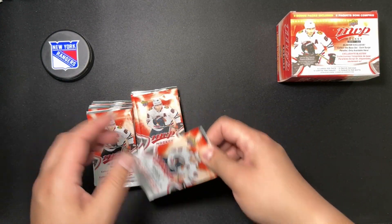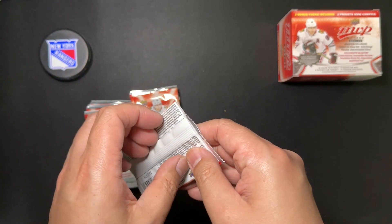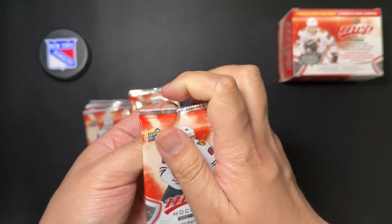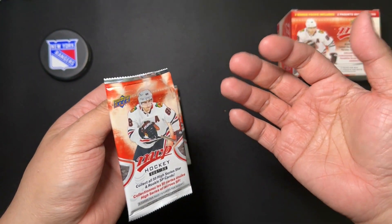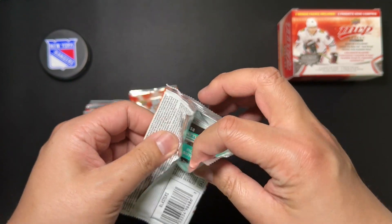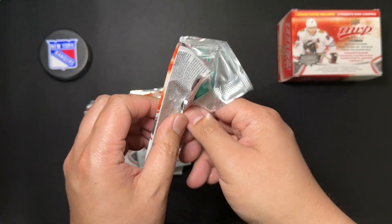It is a decent amount of inserts for beginner collectors in here, with variants including silver scripts, super scripts, black scripts, and printing plates — which I have never seen. You can also get a chance at Rookie Redemptions, which I hope I can still redeem if I get my hands on one.